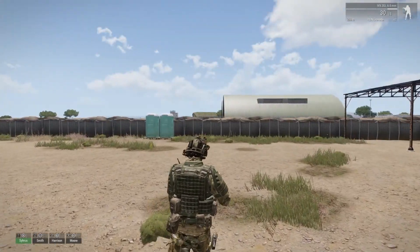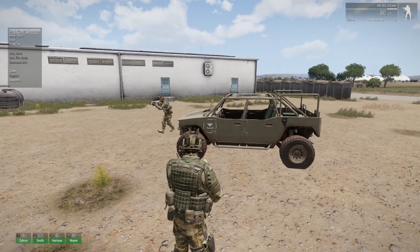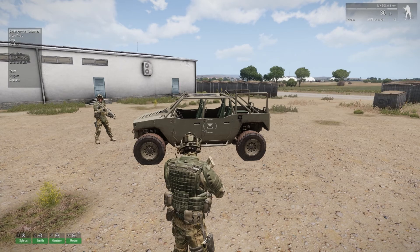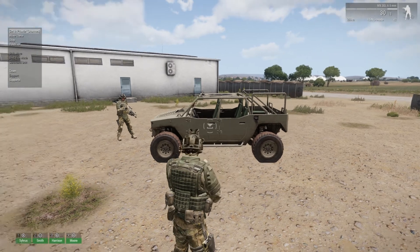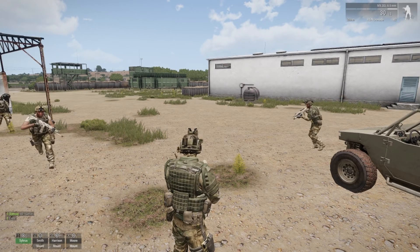Another thing you can do with the mouse-select window is look at particular objects and get a contextual order to give your AI. In this case I'm looking at a vehicle, so I can tell my guys to get into the vehicle — and they'll get in.